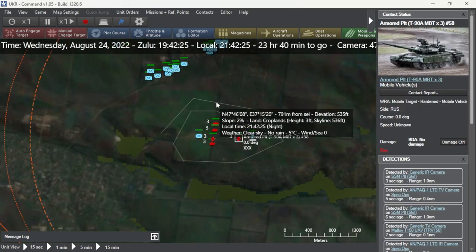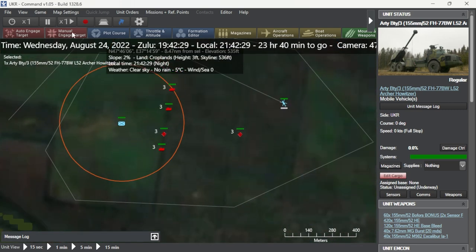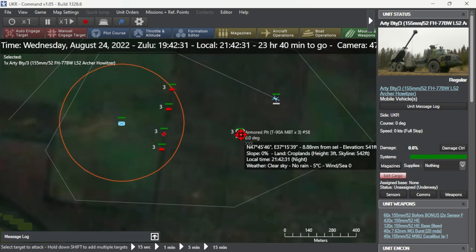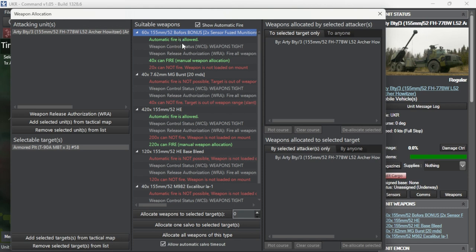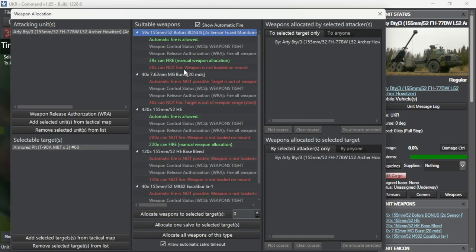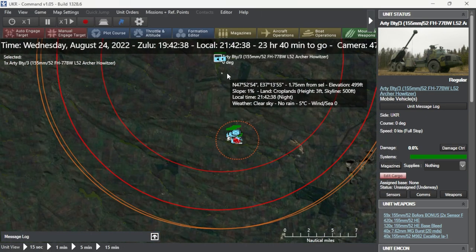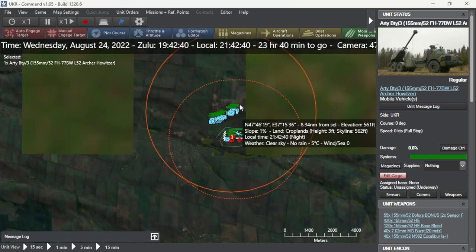Here we have a T-90 — we're going to target that one specifically. Each of these weapon systems has two submunitions, and this is a platoon of three T-90 tanks, so we're going to discharge four submunitions — four BONUS rounds. Those are all going to fire, and then we're going to target another platoon of T-90s as well, sending four more that way. These are smart munitions — they're going to fly, burst overhead, and then drop submunitions to effectively destroy the mechanized unit.